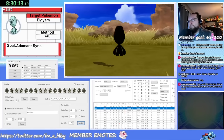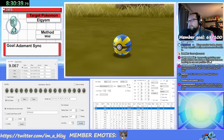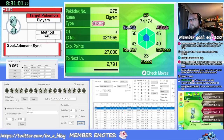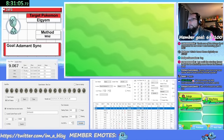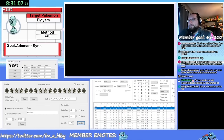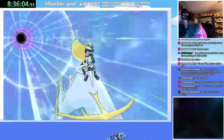Before finding Groudon, I needed to get an Abra with the ability Synchronize. This took me about 30 minutes as I re-acclimated myself to RNG manipulation in the Alola games. But with my Abra caught, all I have to do is ride the Ultra Warp Ride to find Groudon.